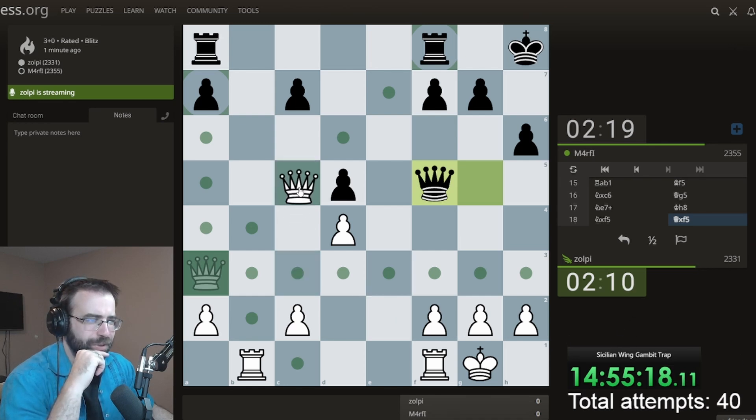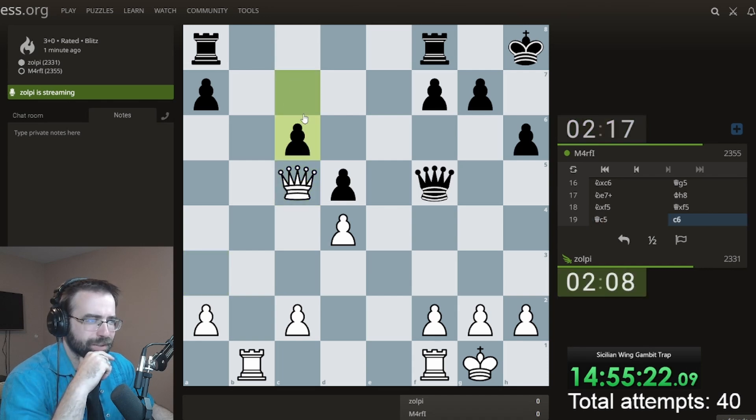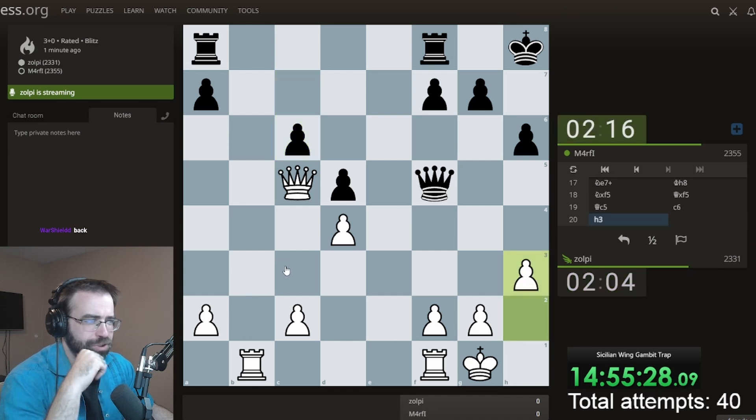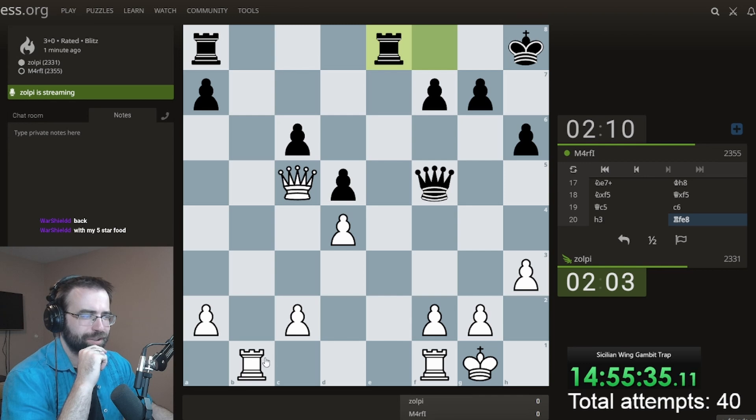I'm trying to think of which square I want to be on — I guess this is the most active. And now we've got the pawn back. He sacks a pawn because he wants to bring a Rook over. At some point you always need to play H3, so I'm going to do it now. This shouldn't be bad at all — my Queen is actually more active than his Queen. His Rook is going to come in.